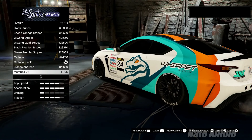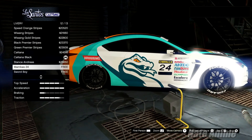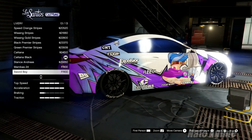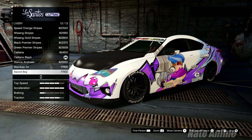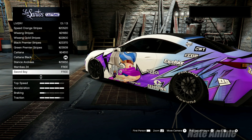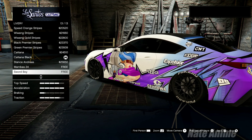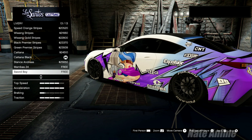Especially if you're on PS4 — that does suck. But you get the Mambas livery. And then we get the very popular, most wanted livery in GTA Online for people who are into Itasha vehicles — the Sword Boy Itasha livery from the in-game anime Princess Robot Bubblegum. You can now access it legally.